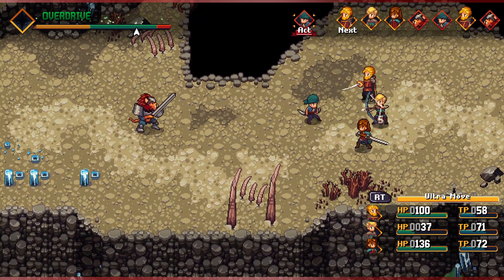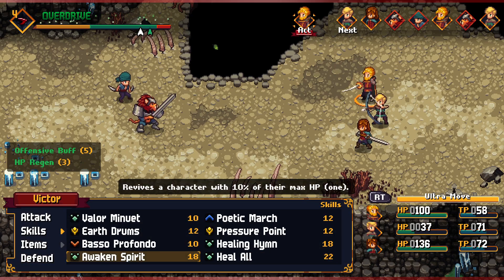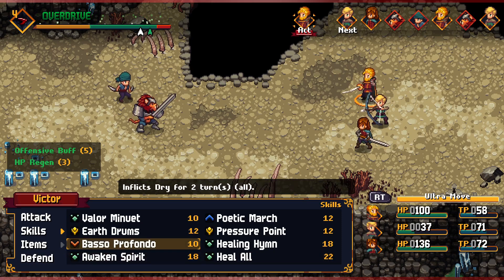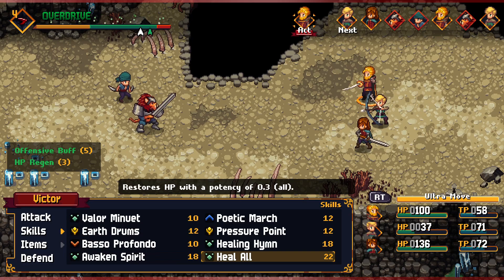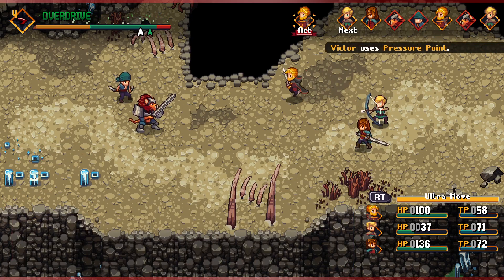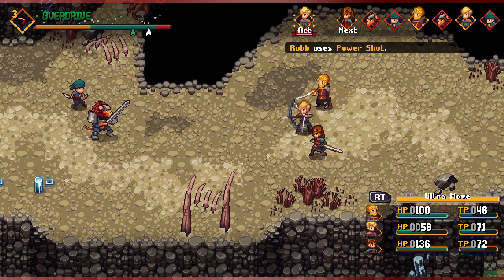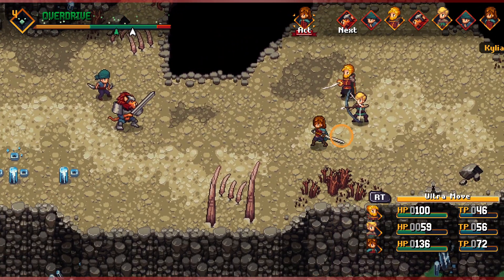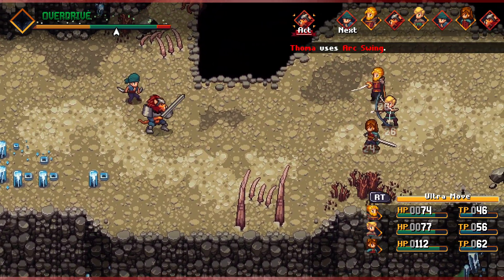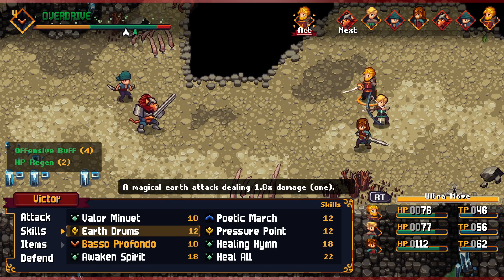We need to attack everybody but we can't do that right now. We've got the offensive buff and the HP regen going. Heal All is kind of a waste, so I guess we'll just do some damage to the bandit and then use Power Shot as well. Now we can use Healing Hand on Rob. We need to use Basso Profundo — some of the other guys have some stuff here. I think we use Heal All, and we've got to get some TP regen going as well.